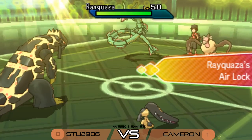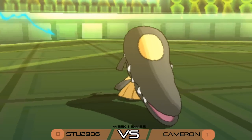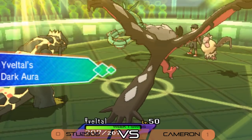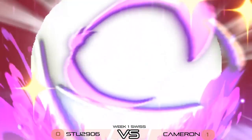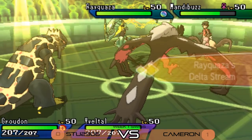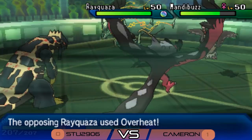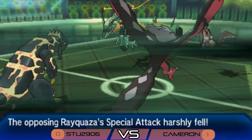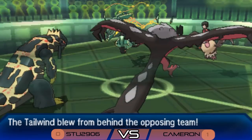Yveltal hits the field activating Dark Aura once more. Cameron's Mega Rayquaza evolves, overriding Desolate Land and activating Delta Stream with that iconic animation. Rayquaza immediately tries an Overheat to snipe the Mawile like in game one, but this time Stew switches in Yveltal, which takes it pretty comfortably and eats the Special Attack drop too. Mandibuzz sets up another Tailwind. Stew's Groudon fires an Eruption — does nice damage to Mandibuzz but is resisted by Rayquaza.